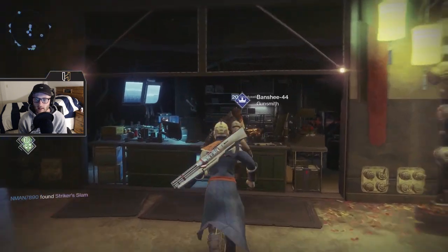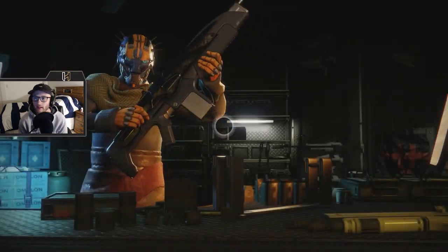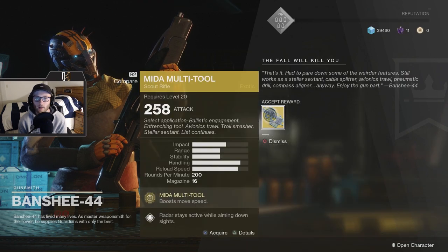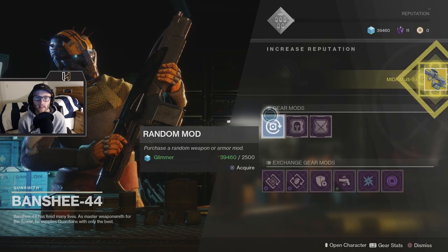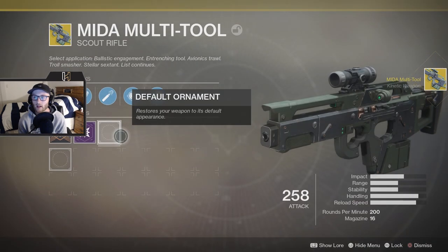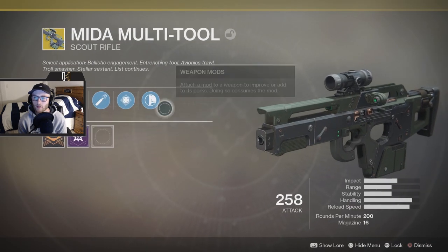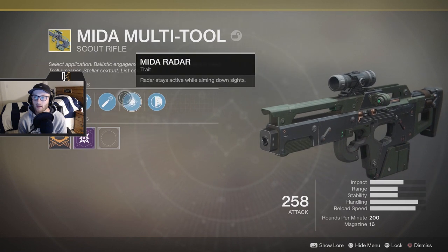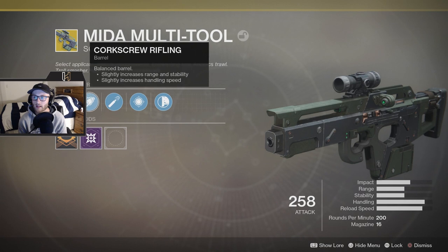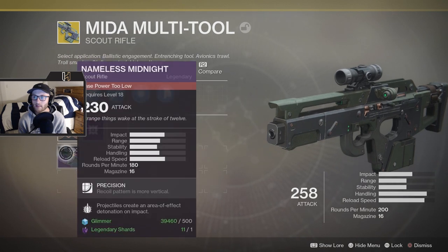We're going to talk to Banshee — and look at that! That is how you get the MIDA Multi-Tool. Let's look at it real quick: it needs an ornament, it's got hand-laid stock, radar, high-caliber rounds, and corkscrew. That's kind of cute. We don't need to dismantle it.